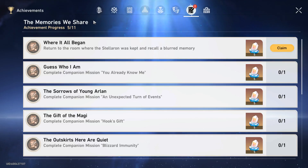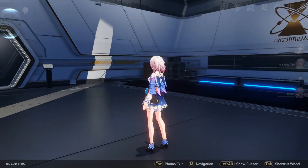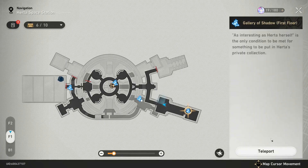This is within the 'Memories We Share' section. I think this could be something that people get confused on, but what you need to do is just open your map, go to the storage zone, and teleport to this point.